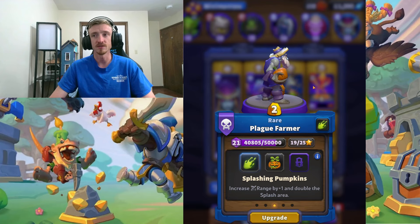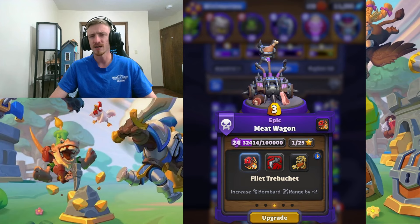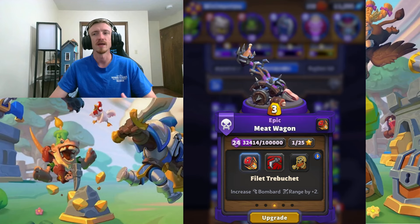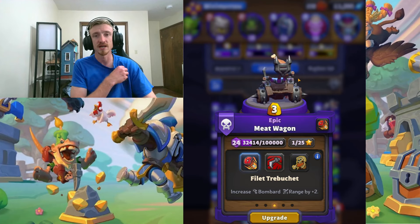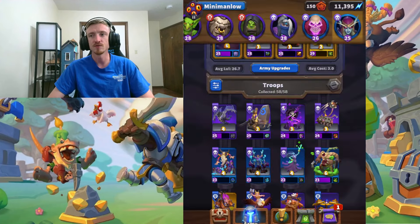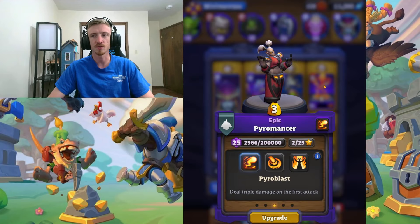But don't worry if you don't have this. If you don't have Plague Farmer, you can always just use Meat Wagon. I did not use this, because I kind of already know it's good — we've done it on Nixia and we know that it outranges everything. But if you don't have Plague Farmer and that talent, you can use the Meat Wagon with the Full-A Trebuchet talent. Hopefully you have one of those. Something else you can do is play a ranged unit like Pyromancer — we're running this in the deck. Super good for this encounter too.